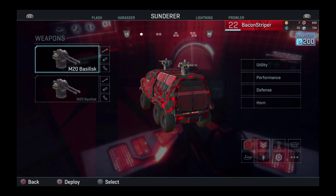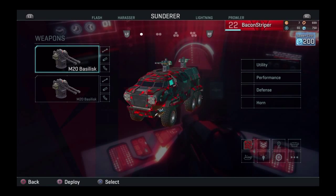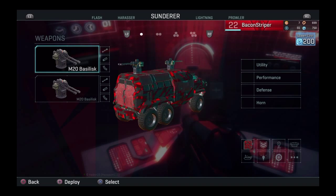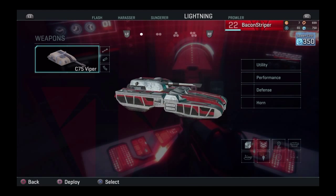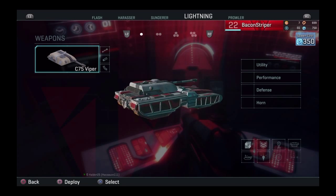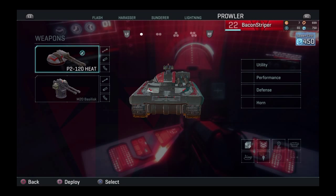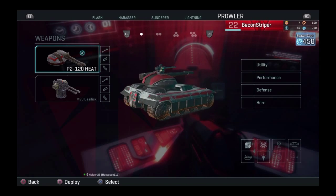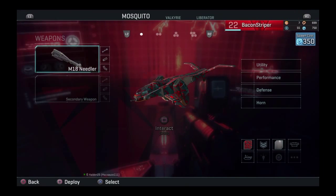The Sunderer holds up to 12 people — a whole squad — and has two turrets mounted on top. It's mainly used as a mobile spawn point. It's slow with poor turning, but if you're attacking a base you deploy it so your team can spawn and attack. The Lightning holds one person, is an anti-tank vehicle that tops out around 55 mph, and is great for destroying Sunderers. The Prowler holds two people with a turret and a gun of choice — good for taking out lightnings, sunderers, and infantry.